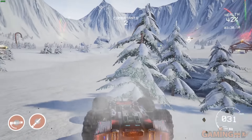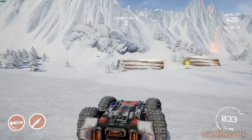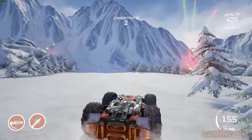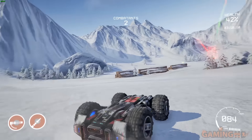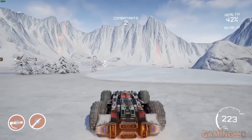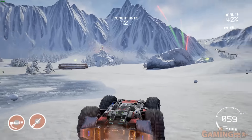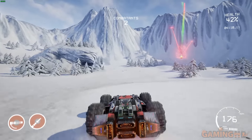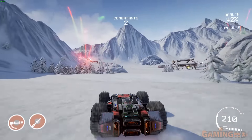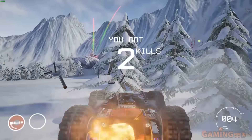I also like the fact that the cars now throw off flame and smoke when badly hit. What I don't like is that when you're badly hit, your HUD goes haywire — it's a bit annoying and I hope they add an option to disable that damage effect on the HUD. I let myself get hit by a rocket to show it, and then the match ended.